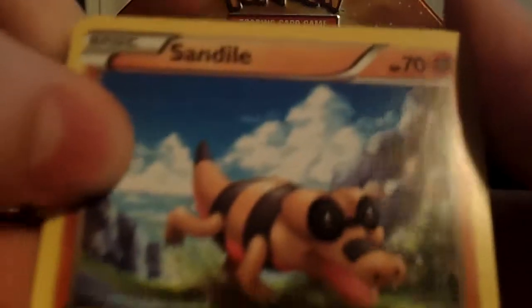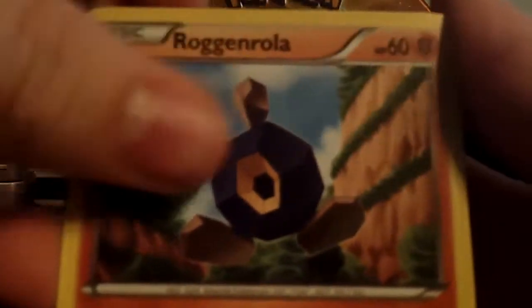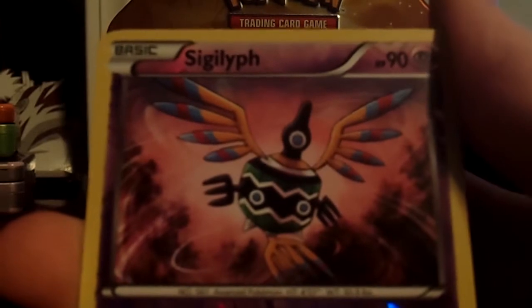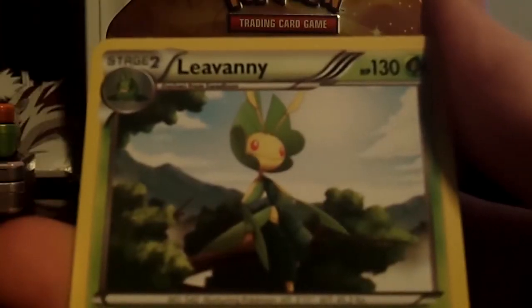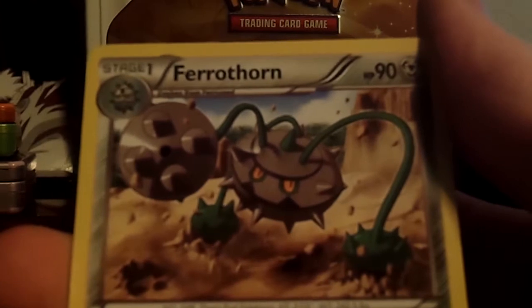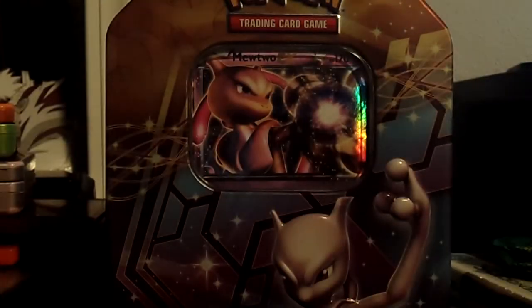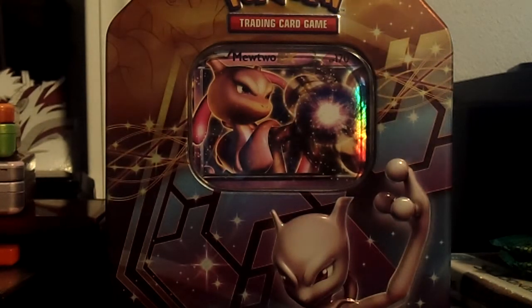I have all the ultra rares, just need a catcher, or a duplicate ultra rare would be nice I guess. Mainly one of the catcher cards. Put the code card down. We've got a Sandile, a Roggenrola, a Woobat, a Trubbish, a Dwebble, a reverse uncommon Snivy, and a Leavanny rare. Ferrothorn, Minccino, and a Chandelure. Chandelure I think I don't need, so that's just an average pack.